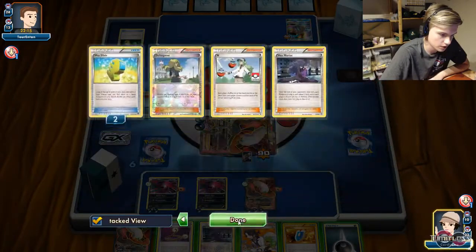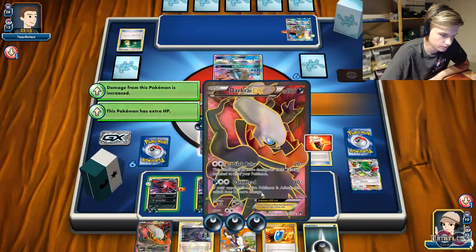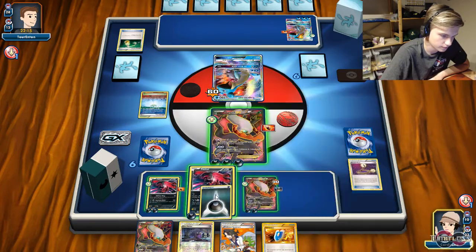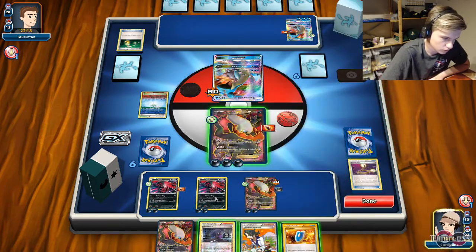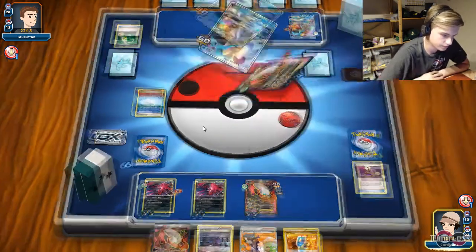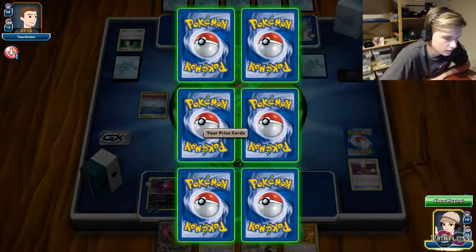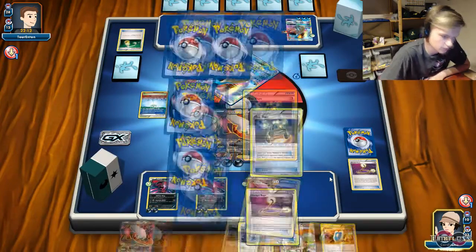I don't have a Switch, but I have Escape Rope or Lysander, so Escape Rope. Attach there — 1, 2, 3, 4, 5, 6, 7, 8, 9 energies. He's going to attack — time for knockout! Take two prizes. Escape Rope — perfect cards for me, couldn't ask for something better. He's going to try and Crushing Hammer off some energies — Crushing Hammer 1, Versus Seeker. No Lysander, so he's going to try and knock out the Darkrai.